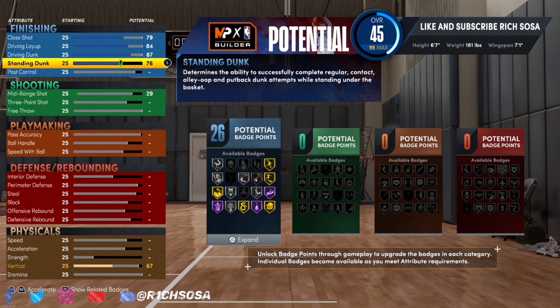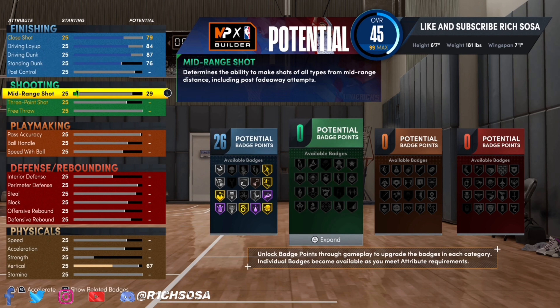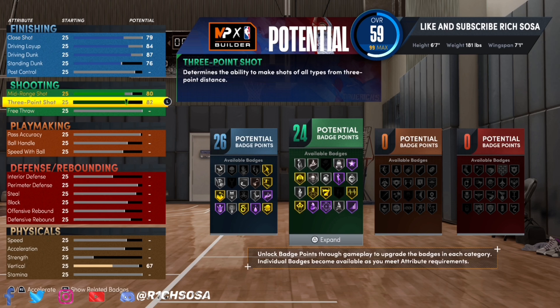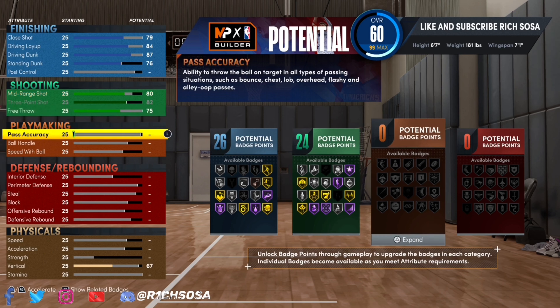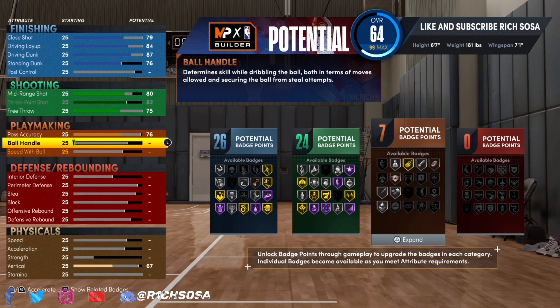When it comes down to the finishing on this build, you're going to be able to get a good amount of badges in each area. For those of you who have used Rebounding Wings in the past, the shooting is still definitely going to be there — it's probably even better than anything you've seen before. We're already starting with 50 badges between the finishing and shooting.